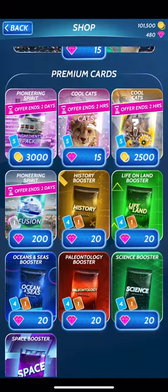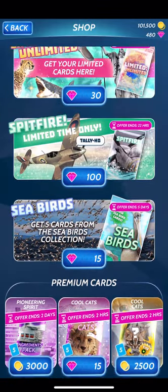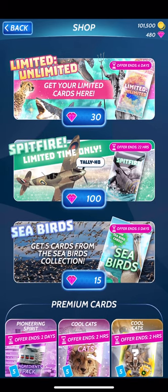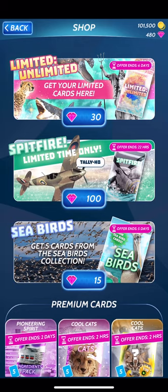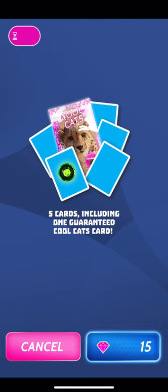Otherwise the Marvellous Miscellany, which is always going to be there, is very good value for coin. As for gems, that's entirely up to you — do you want a fusion card, do you want a daily limited card? There are a lot of options. These daily limited cards have been great so far, so definitely check them out if they're there.